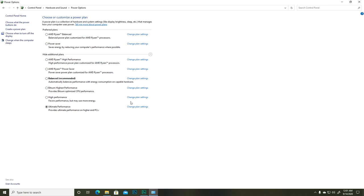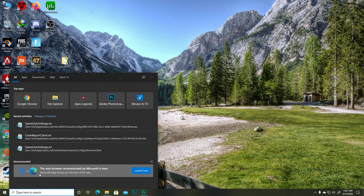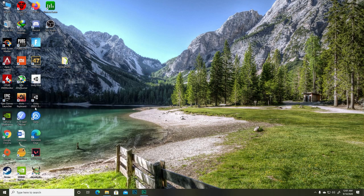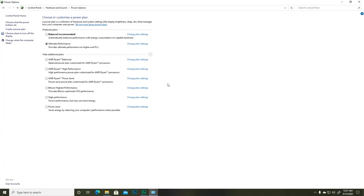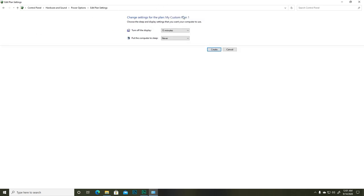If you don't see Ultimate Performance, go back to Power Options and select Create a Power Plan, then set it to High Performance. Note that High Performance and Ultimate Performance are essentially the same thing. Set the sleep/display timers to Never, then create and select that plan.